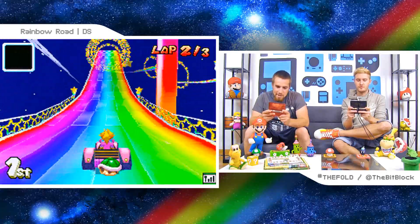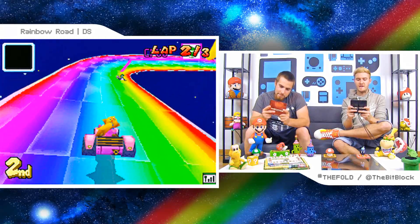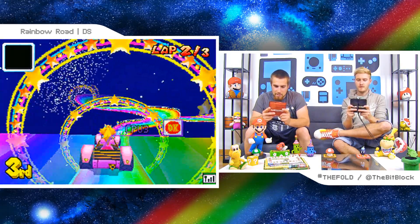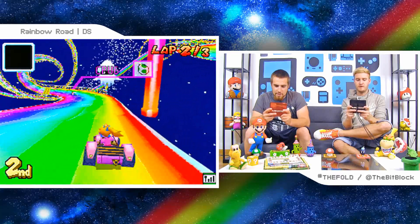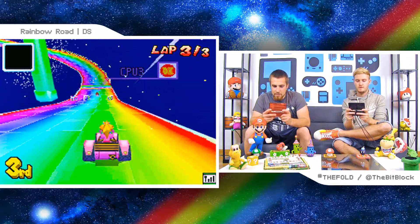Princess Peach looking very regal in first place. Seriously, I can't do anything with Bowser. I wish people could see me try and drive with Bowser. Spiny Shell! Are you in first? Well, I was. I don't know who sent the Spiny Shell. This is a pretty good Rainbow Road too! Yeah, but the physics suck. I'm picking Nick's characters by the way and I'm purposely picking the most difficult characters. I thought it'd be funny. I see people now so that kinda helps.